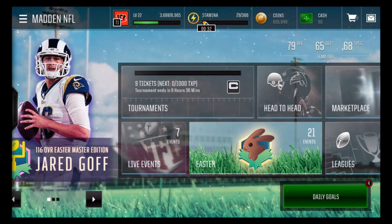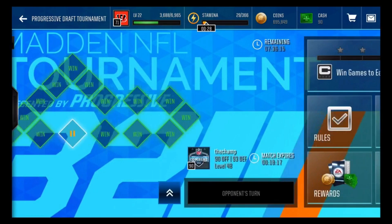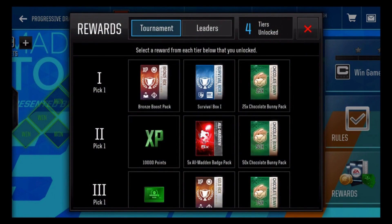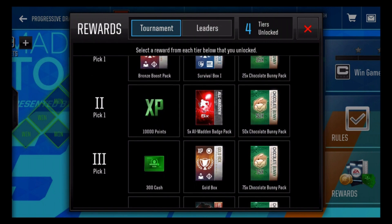First thing we'll talk about is the tournament and what rewards I suggest you guys choose. I'm gonna have 15 wins on this guy — I have like eight points with six seconds so I'm gonna beat him for sure. For the first option I would just go with the chocolate bunnies, and same for the second option — I'd go with the 50 chocolate bunnies unless you really need the XP points.